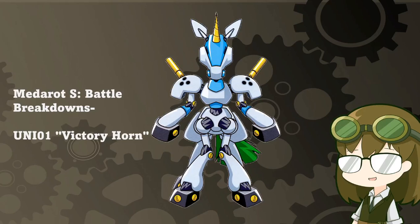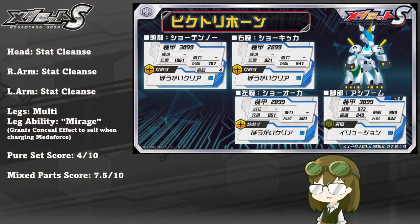It is the Mystical Unicorn type that debuted in MetaRot 2, finally making a comeback. It is UNI-01 Victory Horn, with a kit of triple stat cleanse, multi-legs, and the leg ability of Mirage, which grants a conceal effect to self when charging MetaForce.